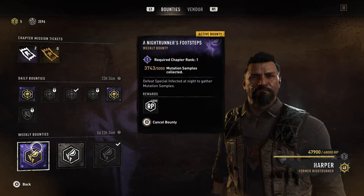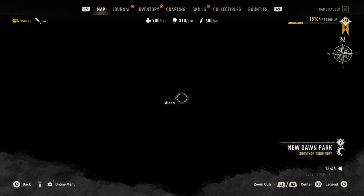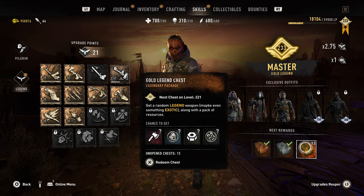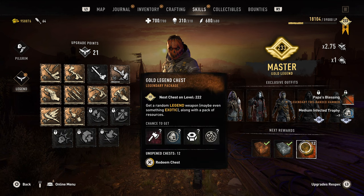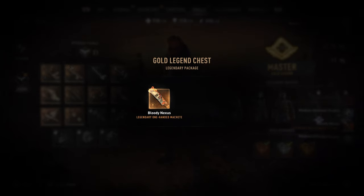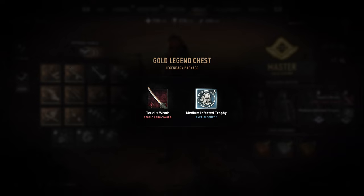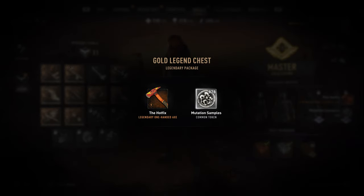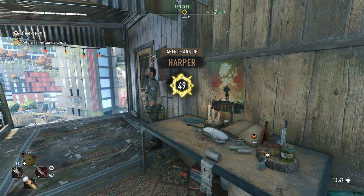The first weekly challenge is finding mutation samples. The mutation sample bounty and the volatile tyrant bounty are the only weekly ones you should do — I would not recommend doing the hive one because that's all based on luck and just a big waste of time. If you've gotten to the point where you're earning legend points, I really hope you saved up these chests, because they can give you between maybe 300 to almost 1,000 mutation samples per box. It's not guaranteed, but if you save these up you can get through this bounty in no time.